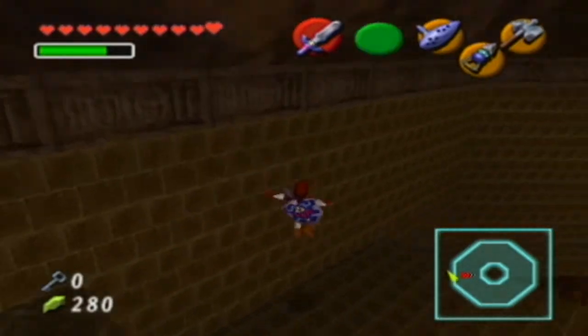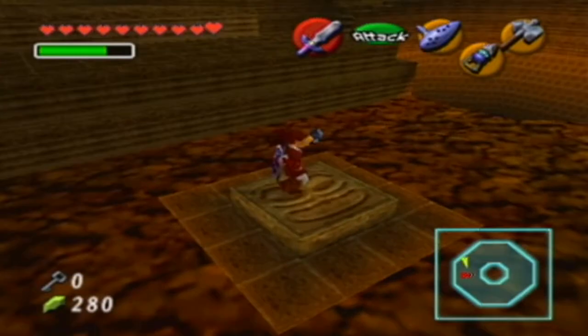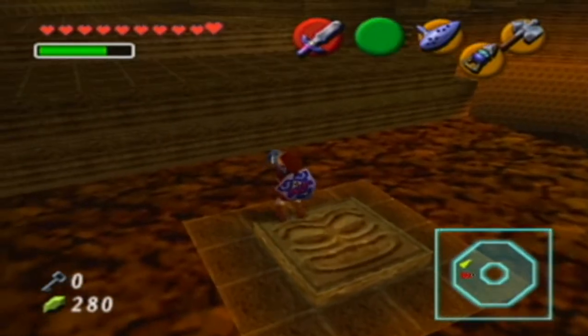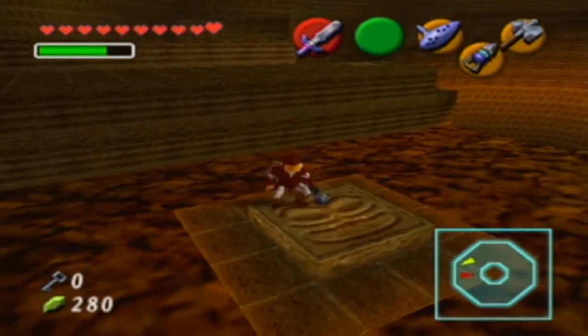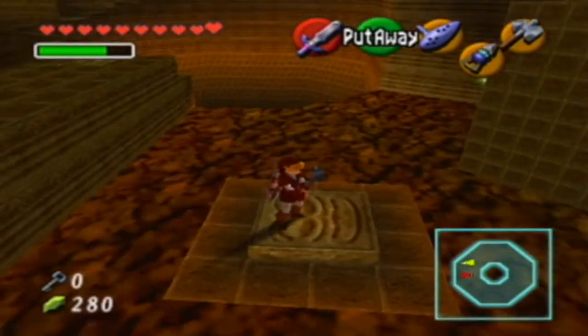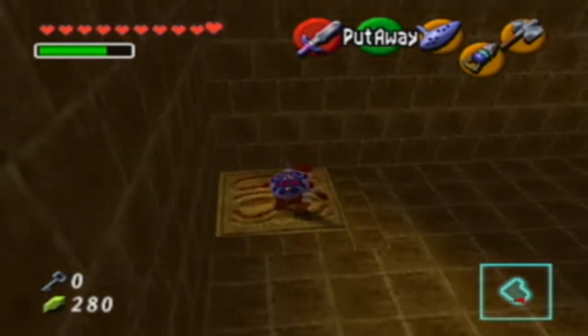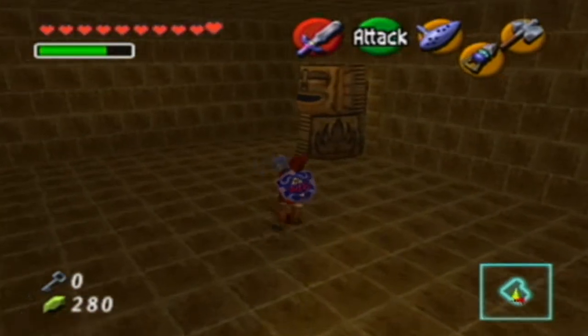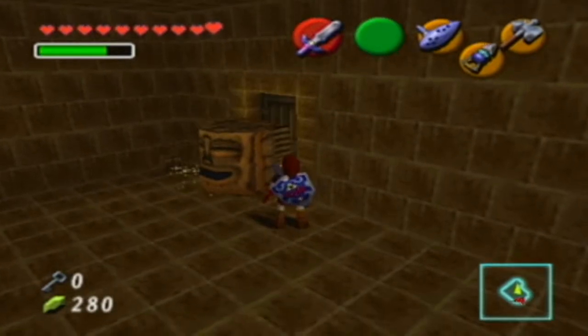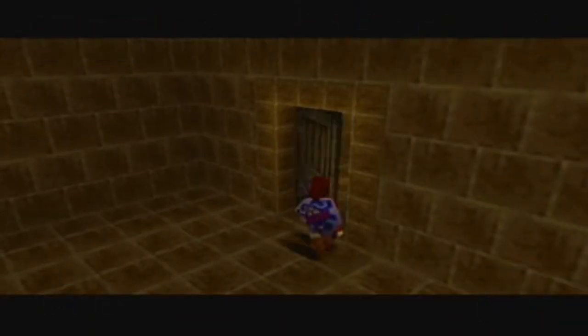We are going to make our way towards a place where you can use the Megaton Hammer in this episode. We have this little pillar thing, or platform I guess, that will not fall but sort of does. And then BABAM! Use the Megaton Hammer, we can drop it. We can also use the Megaton Hammer to smack these bad boys out of the way, revealing a door for us.